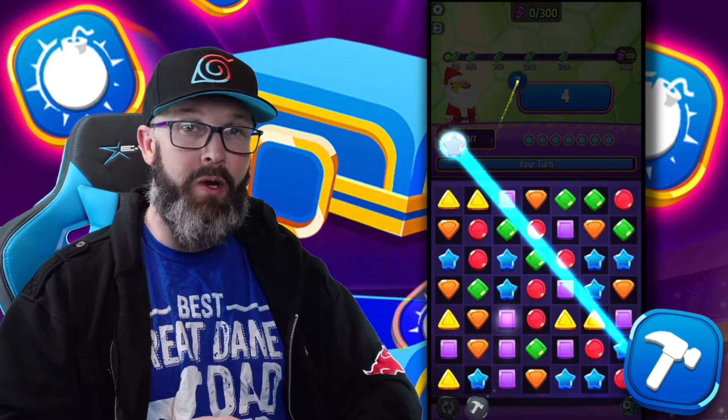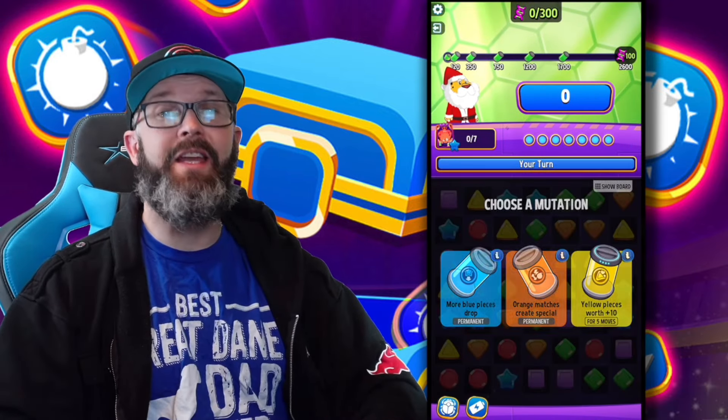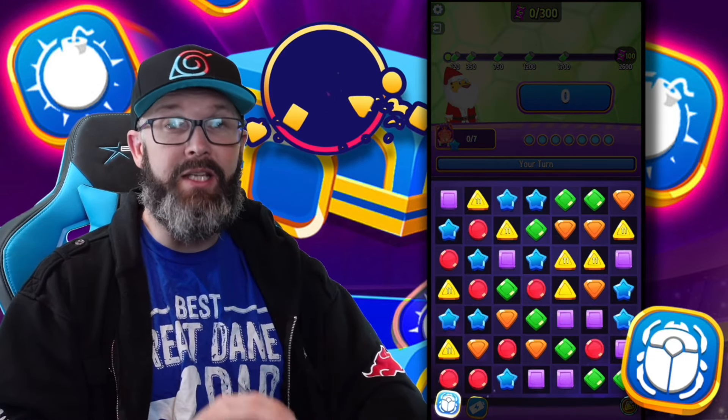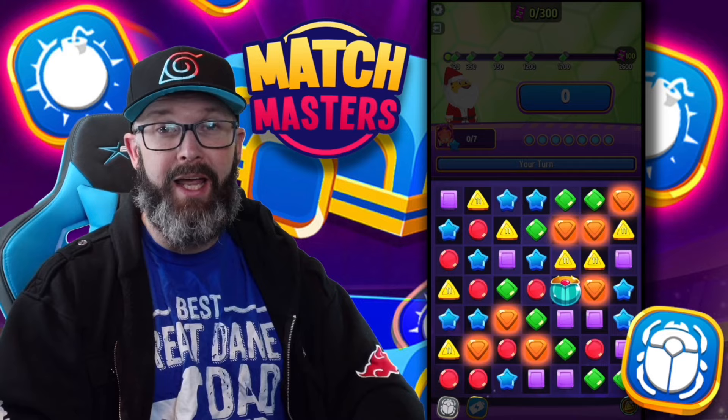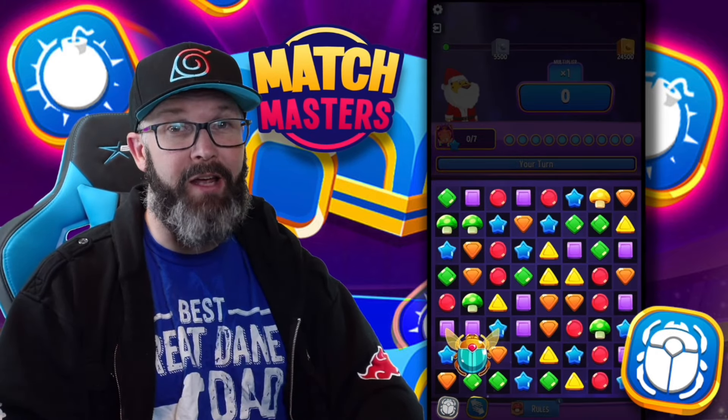I like to save Hammer for the special tiles, but we'll go over a couple other ways towards the end of the video. If you see me play, then you know that Mini Clio is one of my favorites. Selecting a tile with this will turn a bunch of other tiles into the same exact thing. The best part is, this works on special tiles too.